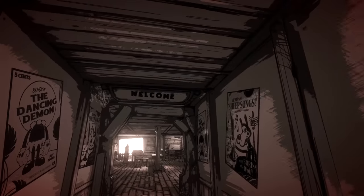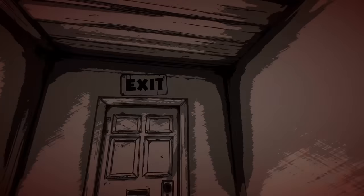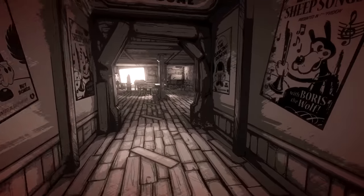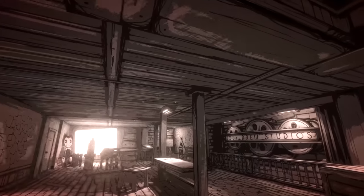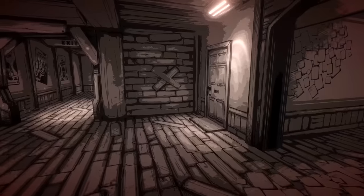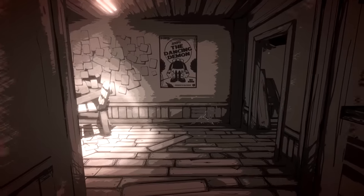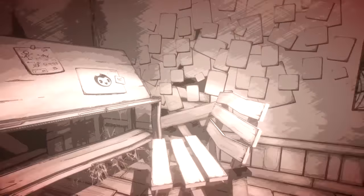And there you go - we have started the chapter over with this really cool black-and-white classic cartoon colour filter, so now we look like the Bendy cartoons from the 1930s era. Everything's black and white and sort of cel-shaded looking. What's cool about this is it kind of adds to our theory that we are inside a cartoon world and Henry is being endlessly looped and reborn inside this cartoon world - it's more evidence for that.